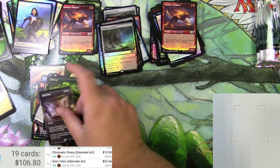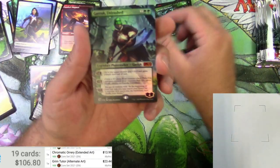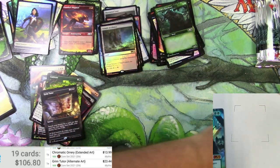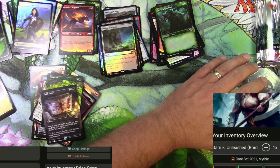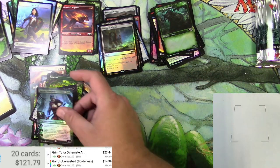Hey, there's Garruk - he's Unleashed, in fact in foil! Extended box topper alternate showcase. Borderless Garruk Unleashed foil - $14.99. All right, we're getting somewhere now. That was halfway through.